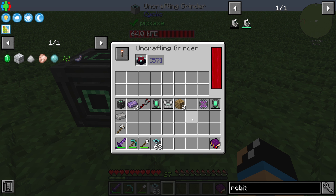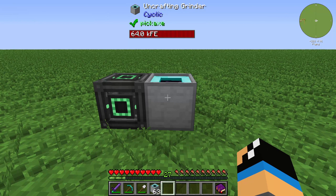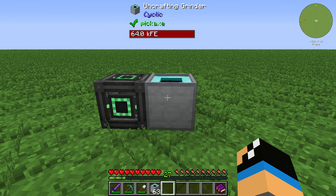We can also do it with the enchanting table, and we can see that we get out one book, two diamonds, and four obsidian. So we can take our unused items and reuse these materials — it brings them back to their base crafting state. It's a very useful item. I think the Uncrafting Grinder is something you will use in your game. Thanks for watching and bye!